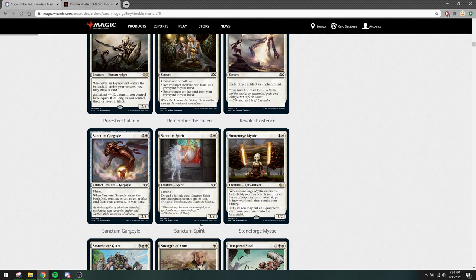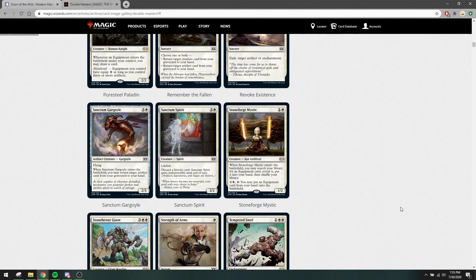Sanctum Gargoyle is the same situation. Sanctum Spirit is a new one — it can gain indestructible at end of turn if you discard a historic card. In our format it's mostly going to be artifacts you can discard, but 4 mana for a 3/2 lifelink is not where you want to be. Also indestructible doesn't work versus some of the removal in the format, so this card seems a bit clunky. I don't see it seeing a lot of play. But it's interesting nonetheless — it gives indestructible, which is a keyword we don't have a lot of in our format, and it's a discard outlet for artifacts.